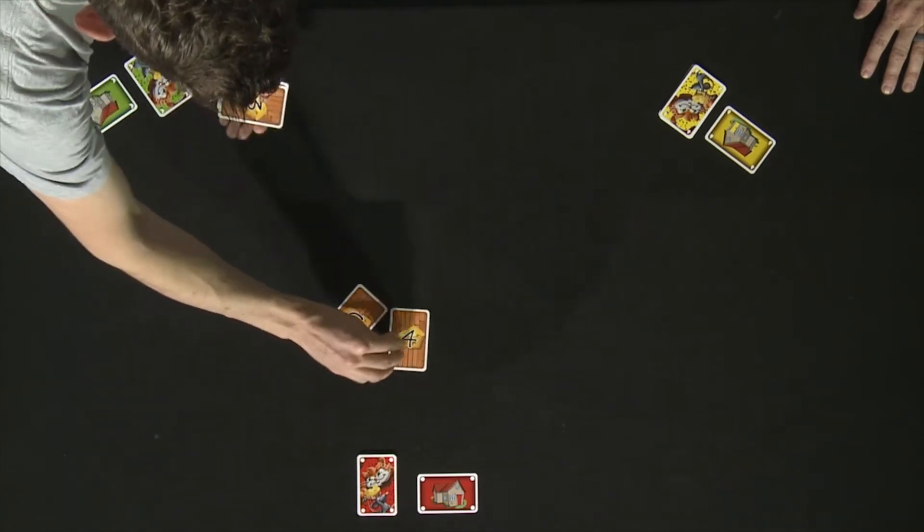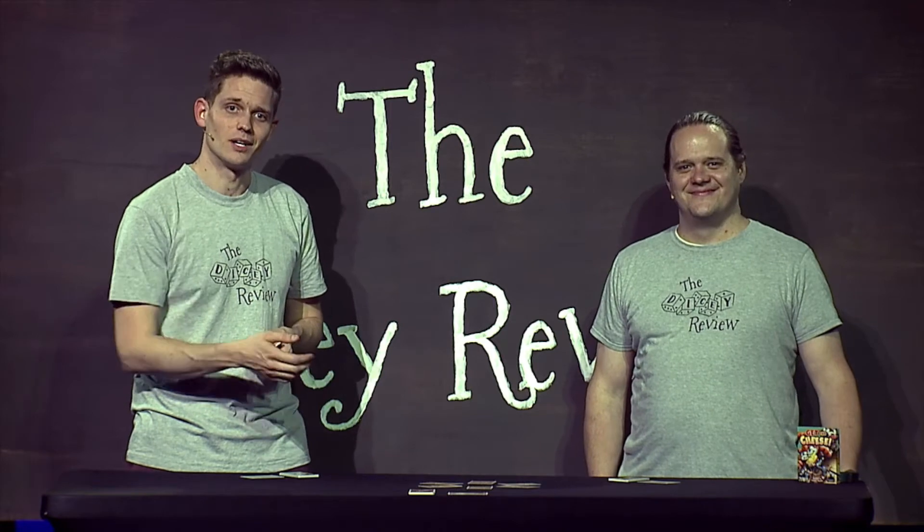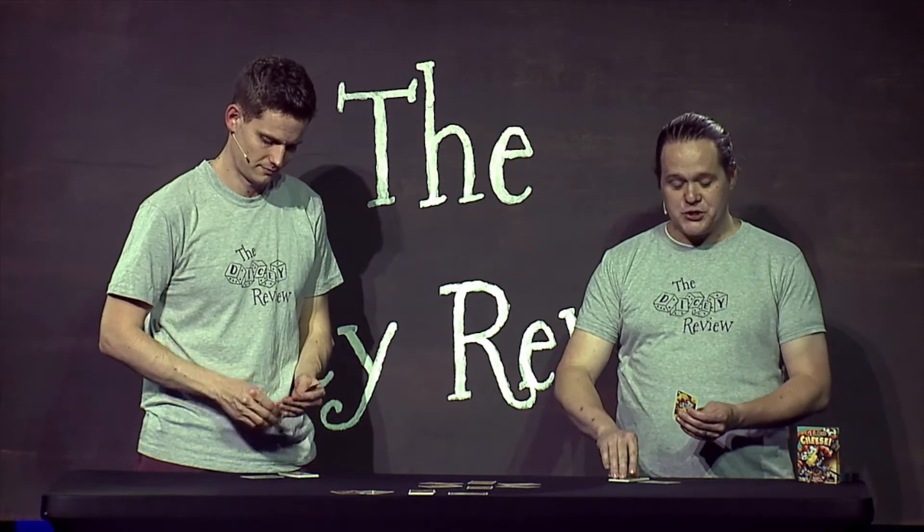The cheese cards need to be shuffled first, and then you will form a circle with the cards. After the cheese cards have been dealt to the middle of the table, the remaining cards will be placed in the box. Finally, each player will draw three cards to make up their starting hand.